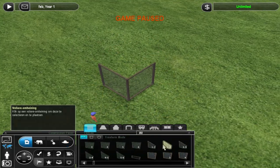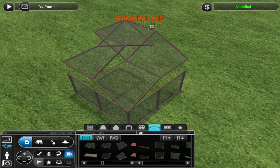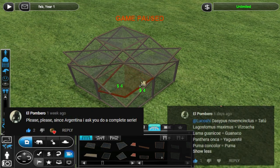Hello everyone, Lucatio, and welcome back to another episode of our daily speed builds. Today we're building an exhibit for nine-banded armadillos, as requested by Al Pombero.